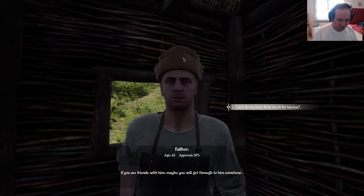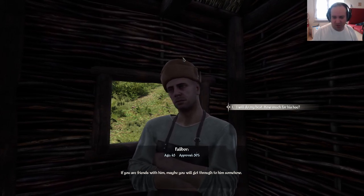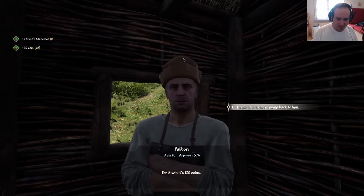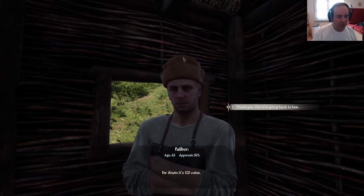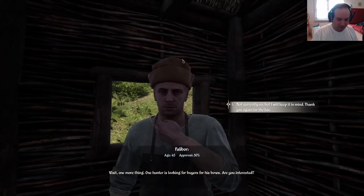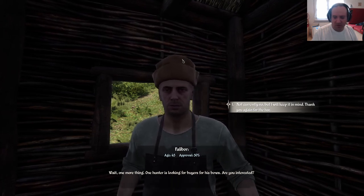If you're friends with him, maybe you can get through to him, through his thick skull. I'll do my best. How much is it for the hoe? Oh, for Alvin it's 120 coins. Thank you, I'm going to head back to him. Wait, one more thing — one hunter is looking for buyers for his bows. Interested? Not currently, no, but I'll keep that in mind. Thank you again.